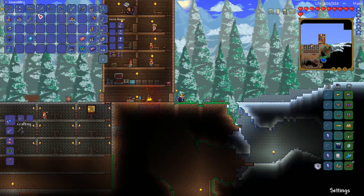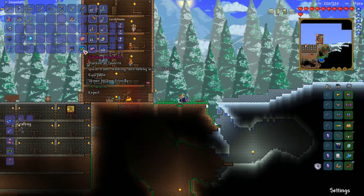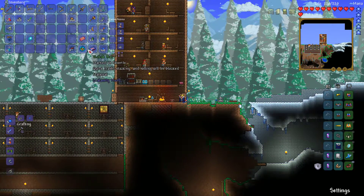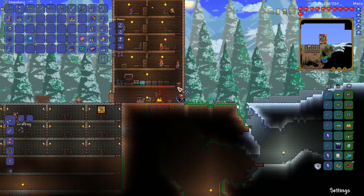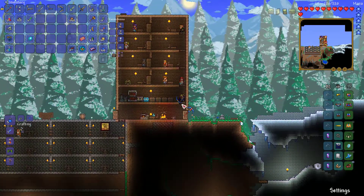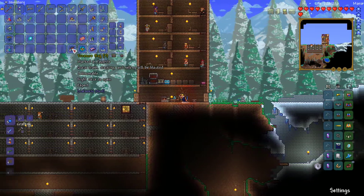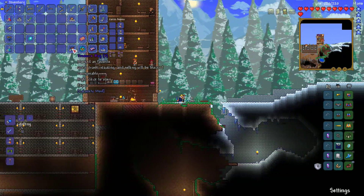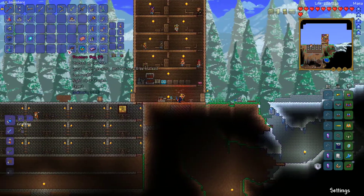We also had a slime rain, which I got the royal gel from. That's really about it — I didn't get anything else from the bag. And then I killed him three more times on top of the other two times I killed him off camera, so I killed him five times total.